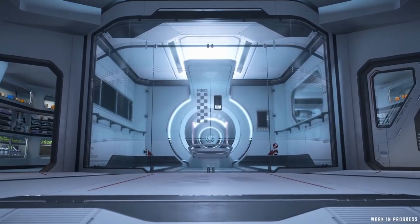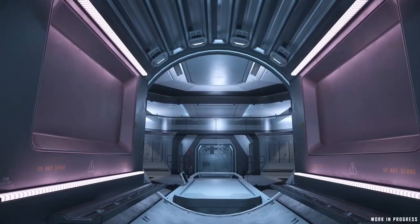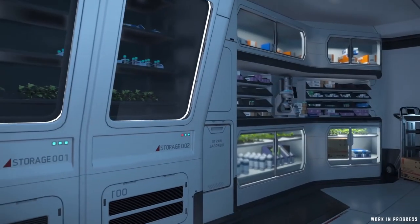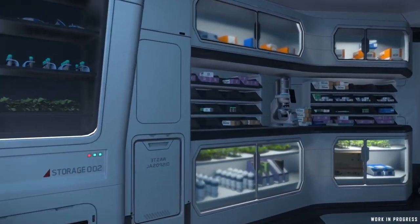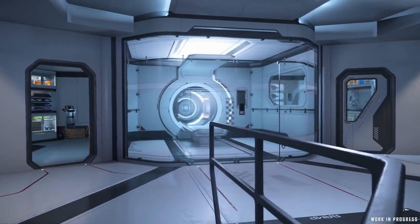Moving up a level, we find ourselves on the habitation deck and a place I'll probably experience most — the med bay. In the waiting room out here, we have some standard beds, office and utility areas off to the side, and a single medical bed that's a step up in capabilities from what you'll find on the Cutlass Red.